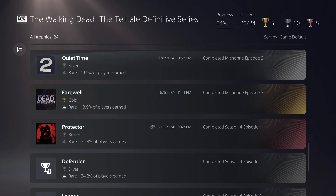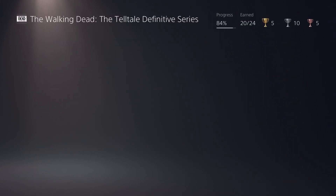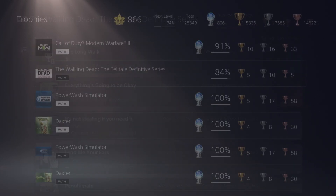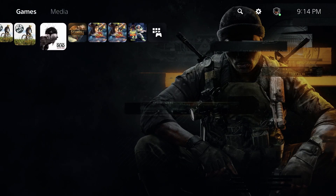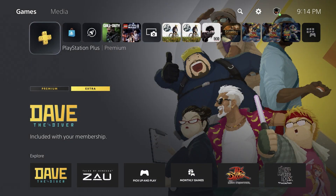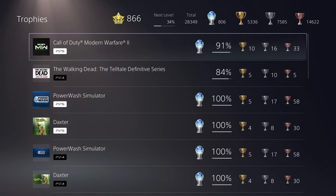Two more streams and we will be done with this final episode of The Walking Dead and we will have this platinum trophy. I'm actually surprised it's that common — it's a one out of ten in difficulty, but I'm really surprised given that it takes like 35 to 40 hours depending on how well you know the games. I'm at 32 hours and we've still got another probably four to five hours to go.